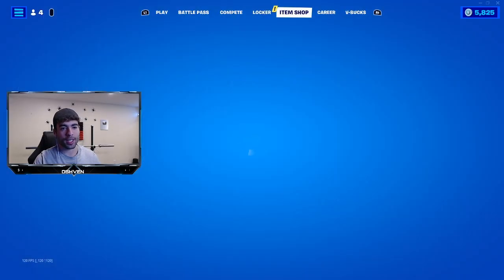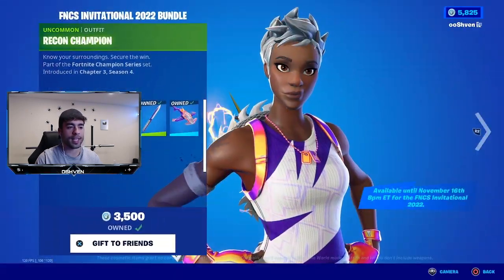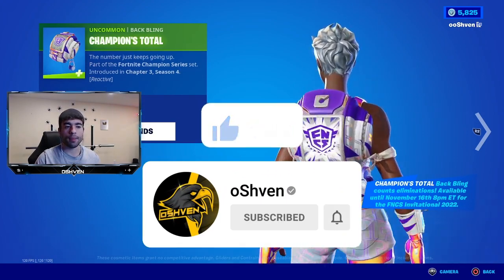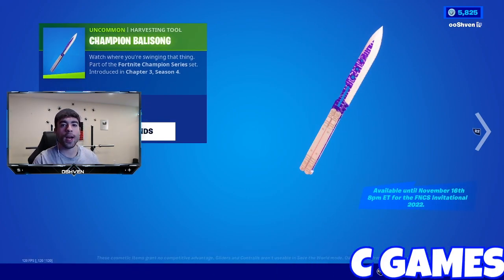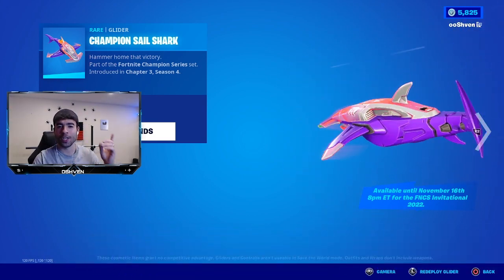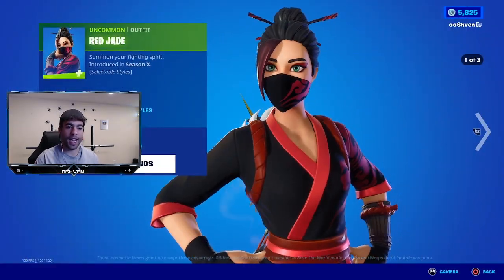I always gift out to my subscribers, so if you want a chance of getting yourself a gifted item all you got to do is drop a like, subscribe, and turn on those notifications. Most importantly make sure you go ahead and leave your Epic Games account name down below in the comments so I can go ahead and add you if you end up winning. Good luck. And also hit that share button — don't be selfish. Let someone know that they can also have a chance at getting themselves a gifted item.